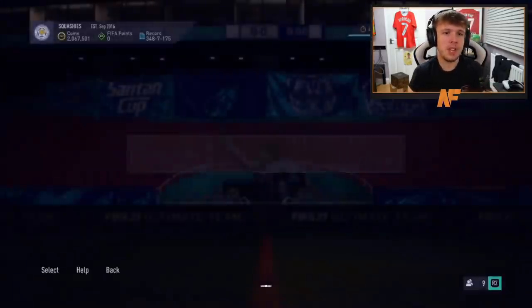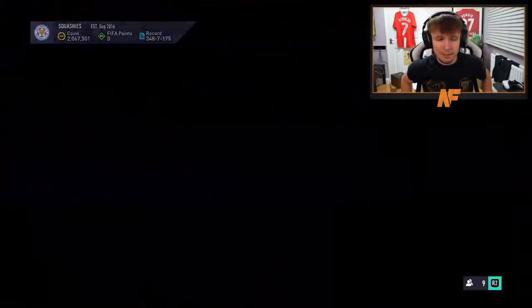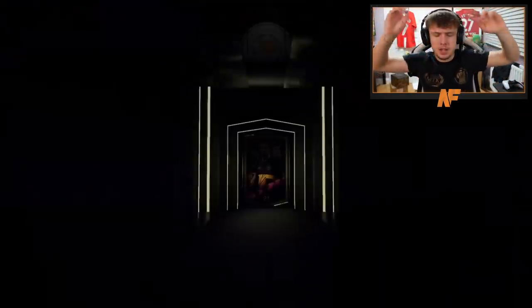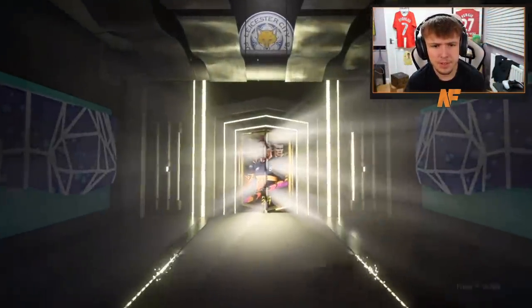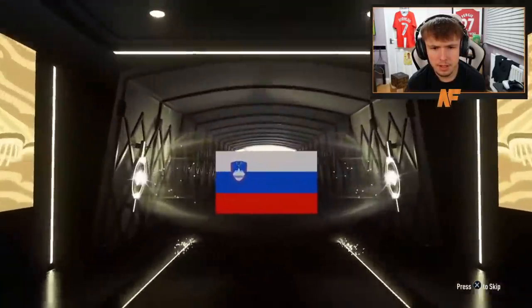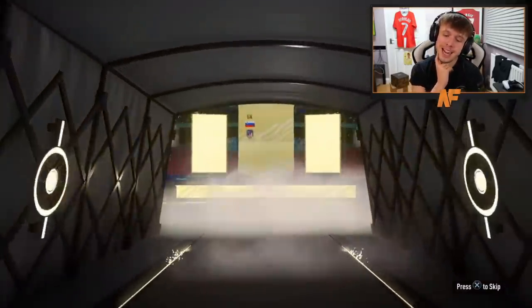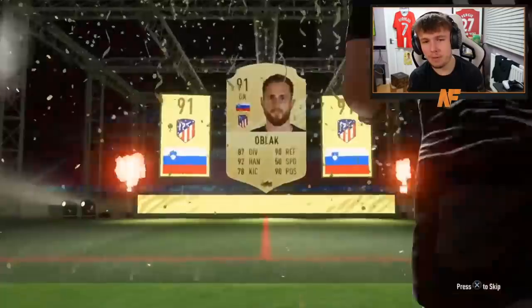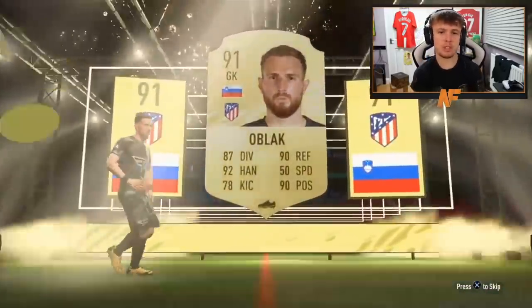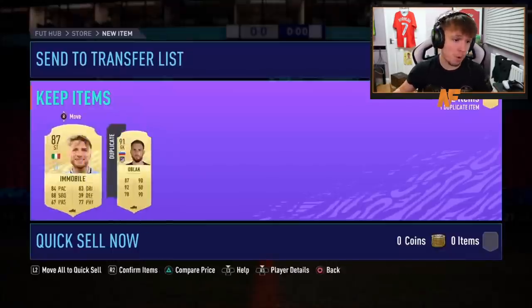Alright, here we go — two 85-plus rated rare players. Robbie did pack Timo de Ronaldo when it was Timo de here, obviously he's not going to pack him when he's not in the game — but anyway, let's see what he gets in the pack. Walkout! Which one? Oblak! 91 Oblak — I'm going to say Parejo behind him. Oh, two walkouts again! Back-to-back two packs with two walkouts. Let's go!